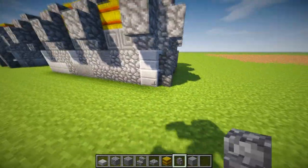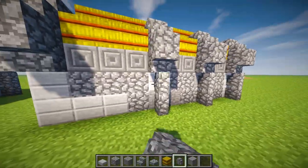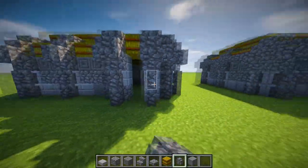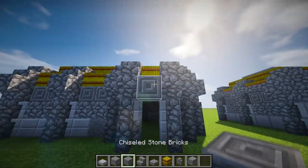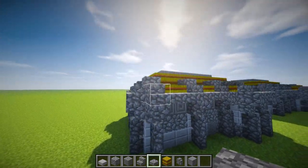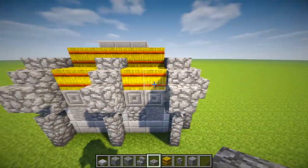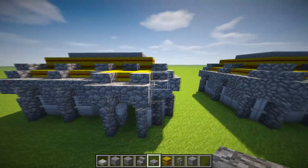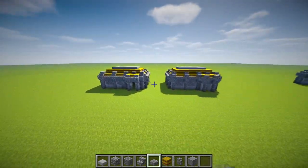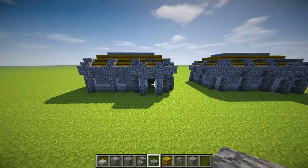Obviously you can put in your mossy as well and really variate this as you do any normal build — mossy, andesite, and all that kind of stuff. Put in some stone bricks instead, you know, do your usual variations. Also put in cobblestone slabs on these bits here — you can use wood as well, spruce wood looks pretty cool. Then put your stone buttons on as well if you want to button it up. But that is it for the tutorial — nice and simple. Hopefully you guys have enjoyed it. If you have, comment, like, subscribe, and I'll see you on the next one.